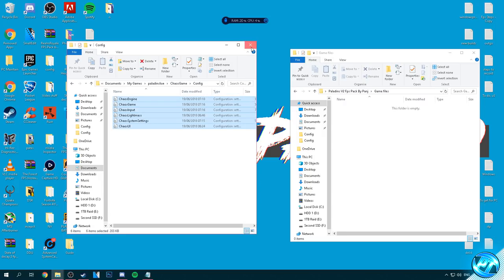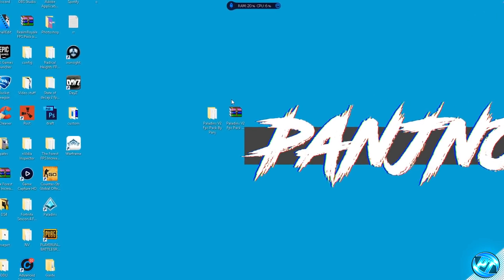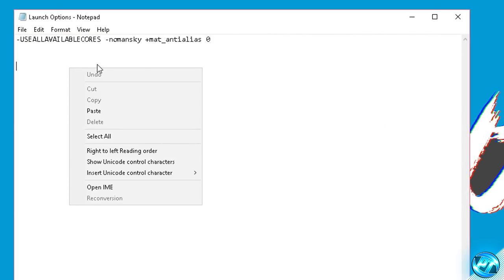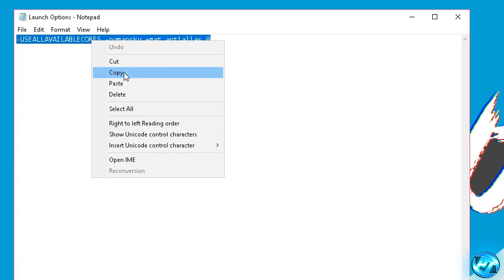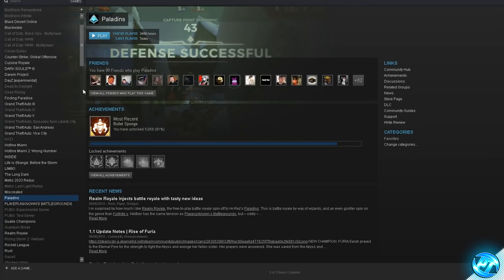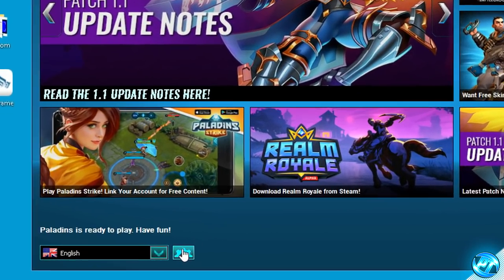Once it's done that simply go ahead and exit out of both of the folders. Our custom game files have now been installed. Proceeding on from there we're going to be going back into the FPS pack provided, this time going into the launch options.txt by double clicking and you'll be greeted with the launch options we're going to be using. To use these launch options simply highlight and drag all the way to the left, right click and hit Copy. Exit out of the launch options notepad, then go ahead and boot into the Paladins launcher. Once the Paladins launcher has then opened up simply go ahead and navigate into the bottom left hand side and click on the settings cog found here.